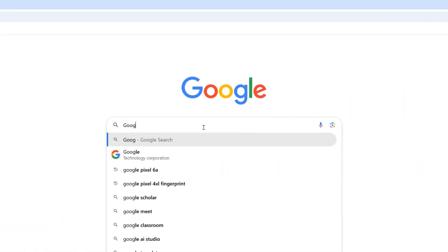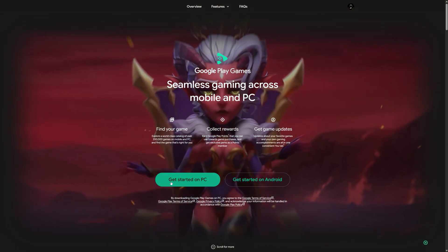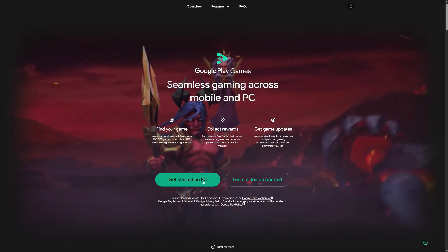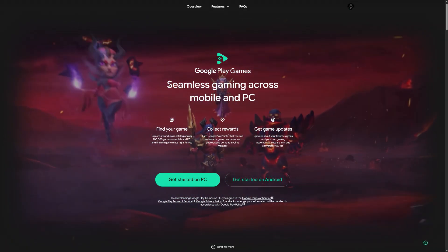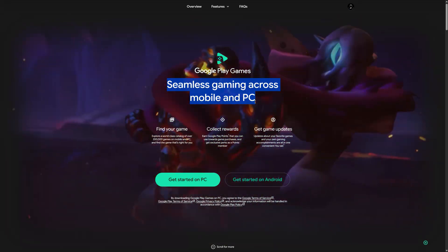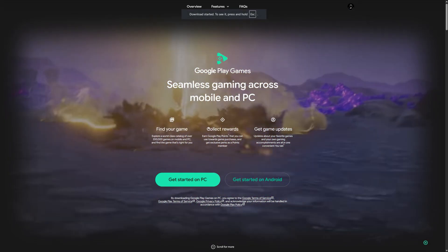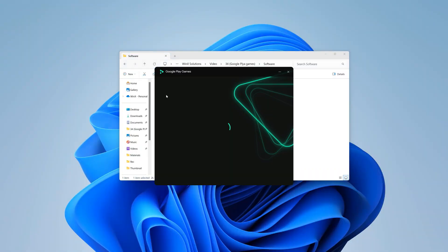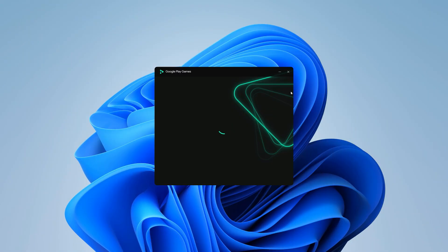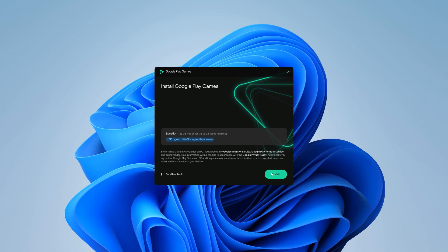If you search for Google Play Games, you'll land on the official website. Right here it says Get Started on PC, which means you can run it directly on Windows without installing any third-party app. The setup is only a couple of megabytes, so it won't take much time to download. The installation itself is super easy, but there's one small downside — you still can't change its location. It'll automatically install on your C drive, which can be a little frustrating if you like to keep that drive clean.